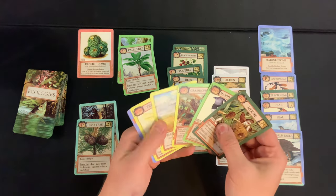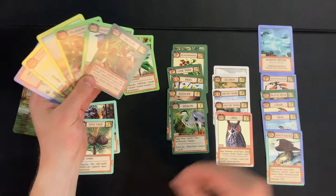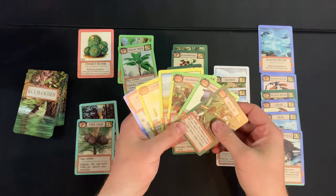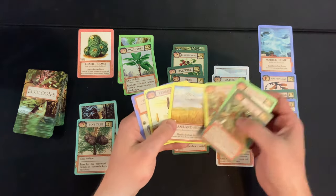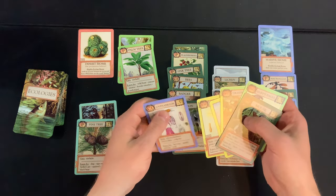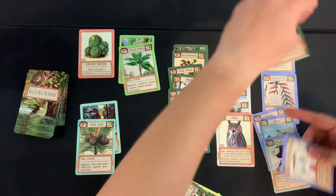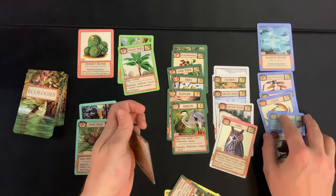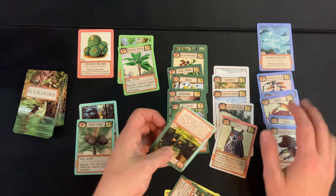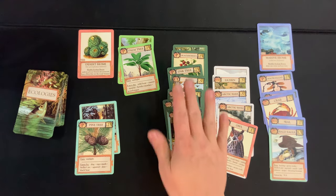That's one card played, we still get to play one more. The zooplankton completes that ecology — the black bear made no sense there since it gets eaten by crabs. The zooplankton is the right play, and that completes it. It's one and a half points for that ecology. Those are the two cards played.